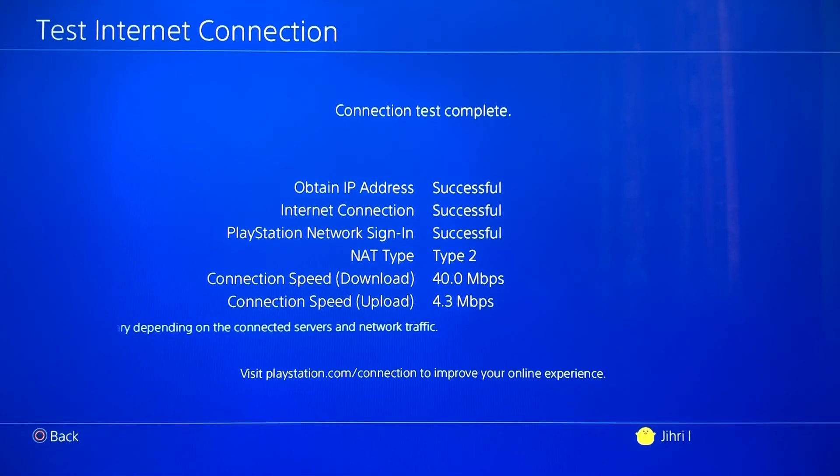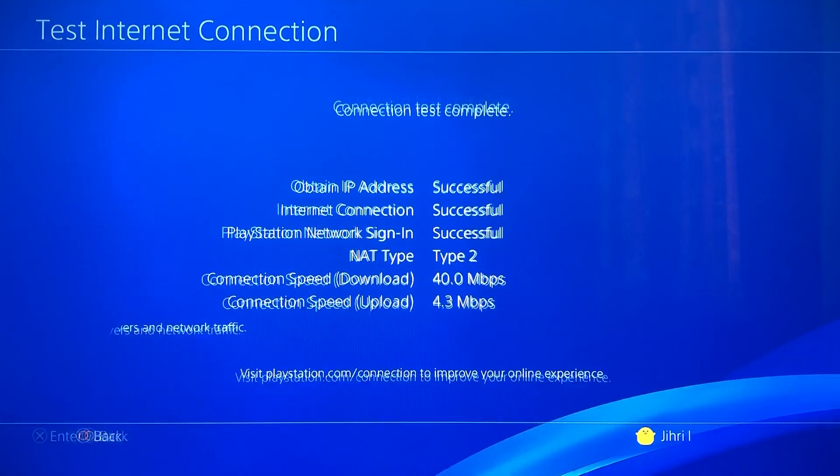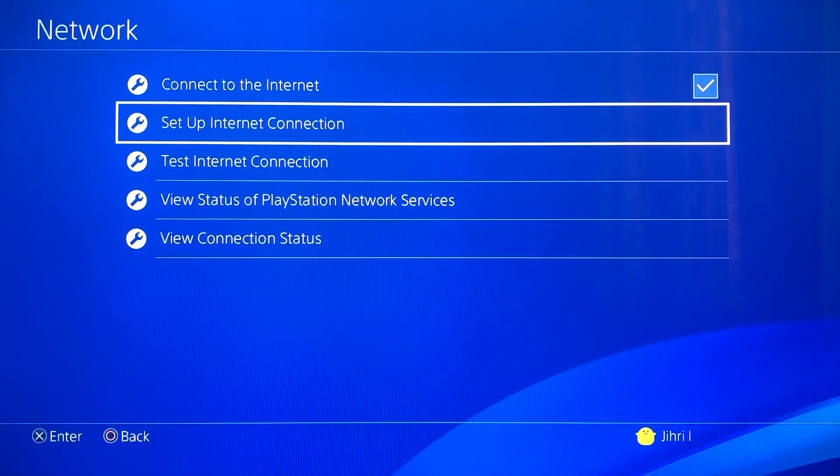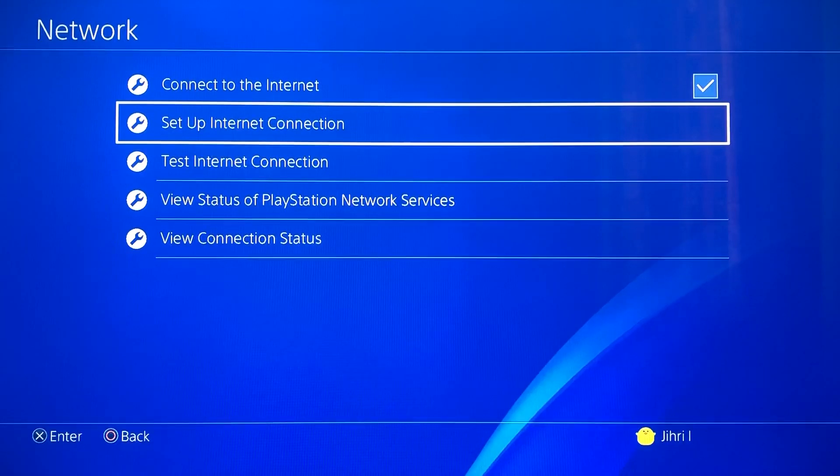As you can see, my internet connection went up — it was around 9 mbps and now it's 40 mbps. You can always try it. Now for the people that don't even have an internet connection, here's what to do.